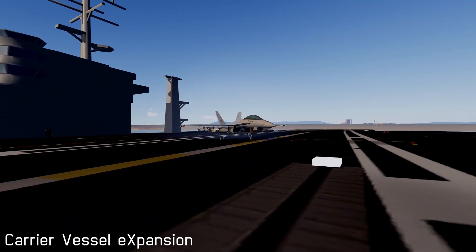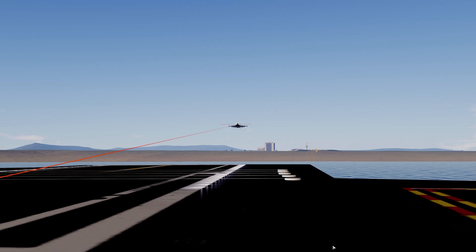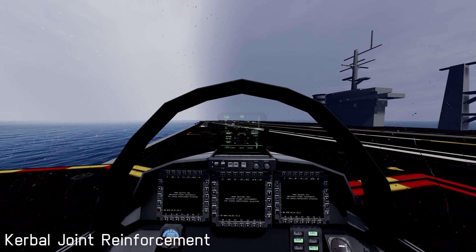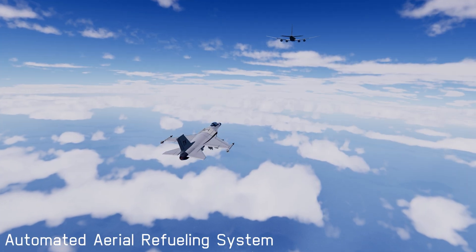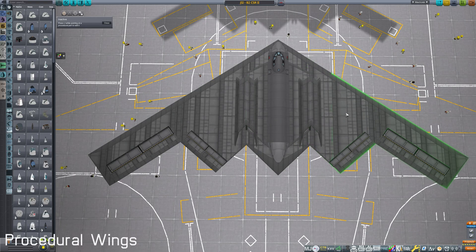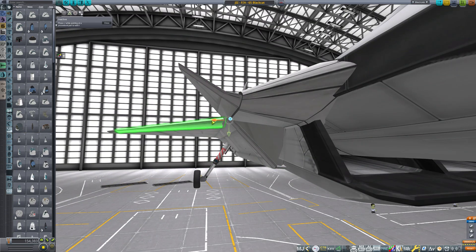Carrier Vessel Expansion offers Nimitz-class aircraft carriers and functions like lifts and deflectors found on real aircraft carriers. You can also operate your aircraft carriers using parts from Aircraft Carrier Accessories. Additionally, use Kerbal Joint Reinforcement to prevent heavy parts like aircraft carriers from tearing apart due to KSP's physics. Procedural Wings offer a new experience while destroying your stock wing-clipping habits and making you obsessively react to seamless connections between all wing parts — turning you into a perfectionist with OCD.